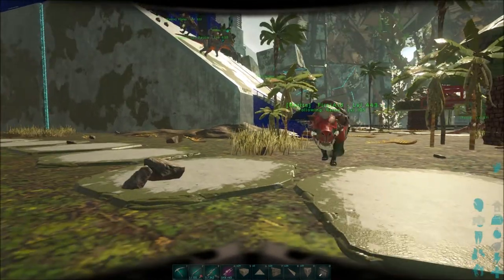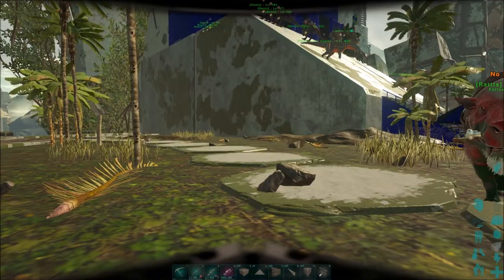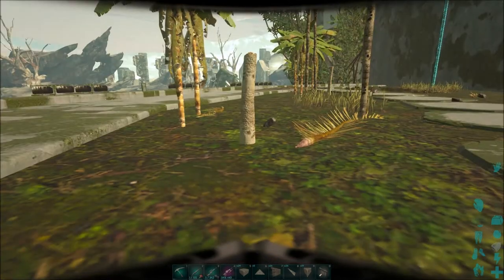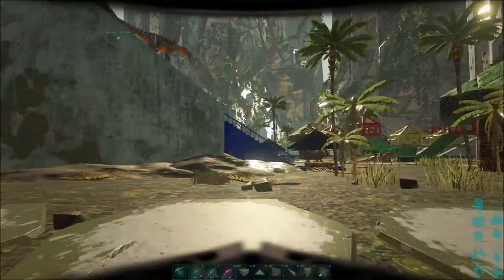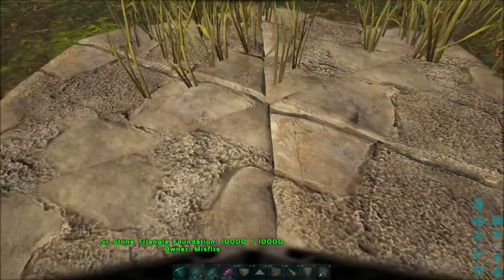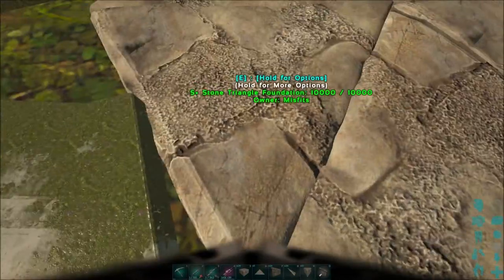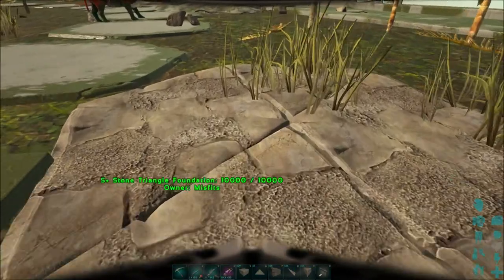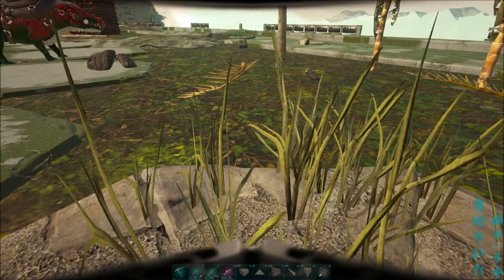I'm going to get the foundation laid out. I think I need to cut these trees down. When I'm ready to build I'll bring you back. Alright guys, I'm right back. I'm going to show you how to do a bigger mushroom right here. You start with the same foundations that I had sunk down into the ground a little bit, then from here we want to go bigger.